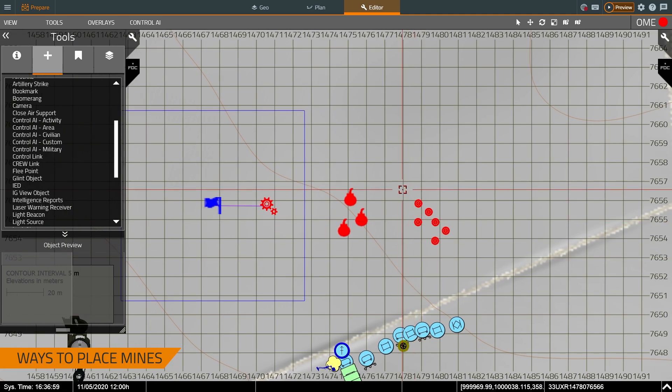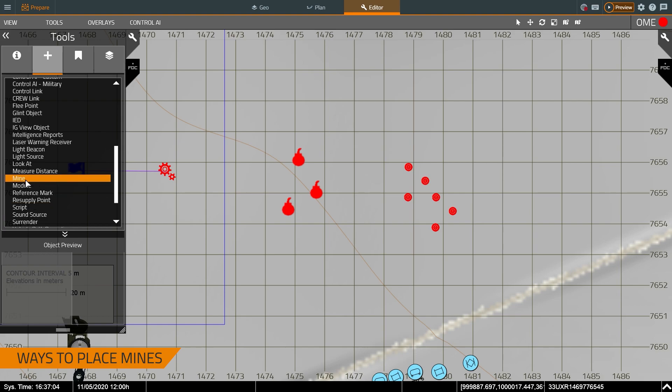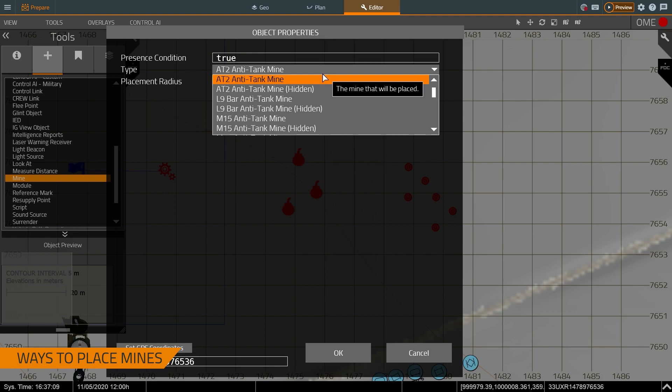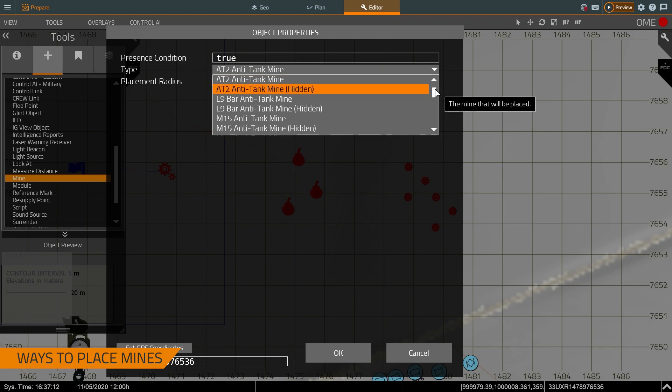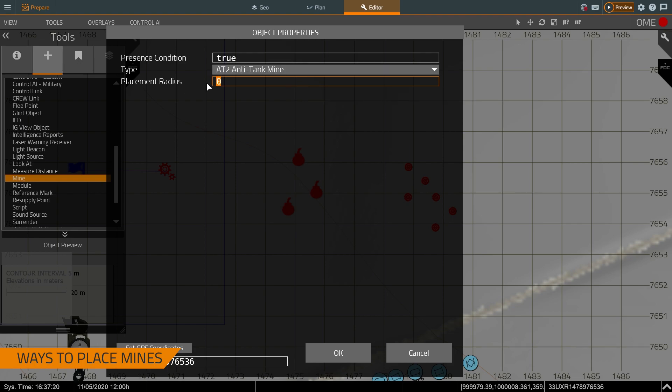The first thing we're talking about is how to place mines, and there are a couple of different ways to do it depending on the training need. Starting with the right and working to the left, we have the simple mine object. I can double-click it, which allows me to determine what type of mine I have — we have varying types of anti-tank, anti-personnel, and sea mines. In this menu I can also determine the placement radius, so if I want some variety and randomness I can set it so one mine will show up within 50 meters. I can also set the presence condition, which allows me to add scripting — for example, I might only want mines to show up if there are more than five blue-force players in an area.